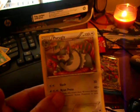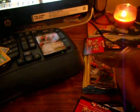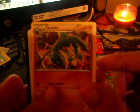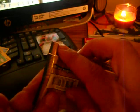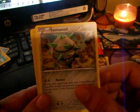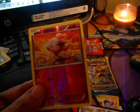We got an Espurr, a Drapion, and a Purugly. Next one: Chikorita, Shanks, and a Gabite — no codes on that one. We got a Ferroseed, a hollow Skitty, and a Tierno.